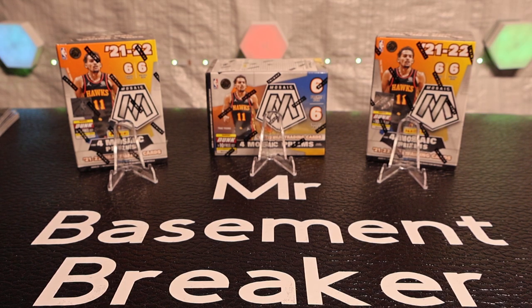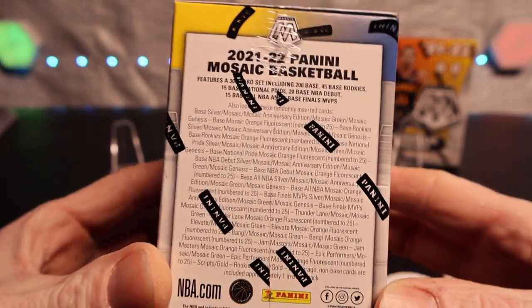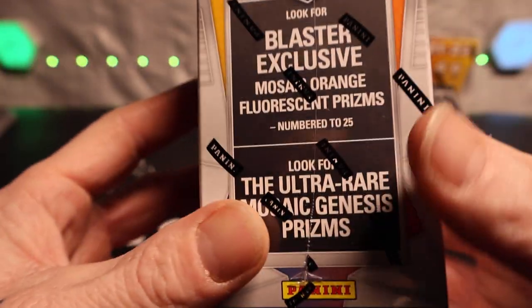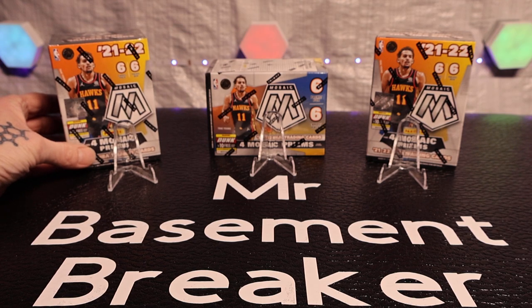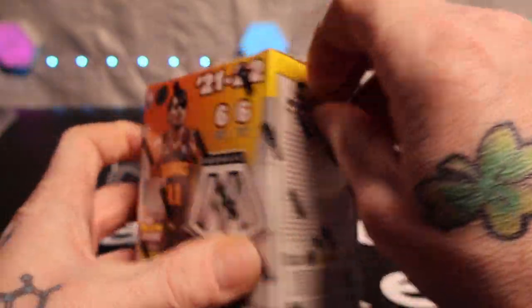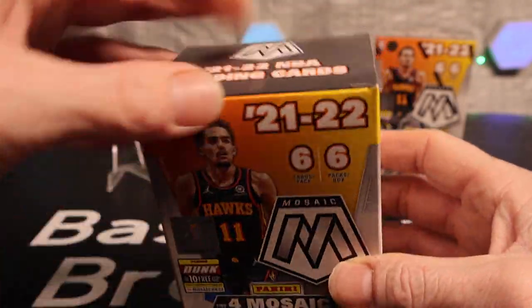Yo, what is up everybody, hope everybody's having a great day. Today we have a little fun rip — it's an older product, 2021-22 Mosaic Basketball, and I got three boxes hoping to find some awesome Genesis cards. We're looking for those obviously, there's a bunch of numbered cards in there as well and some scripts, meaning autographs. Over the Mosaic orange fluorescence numbered to 25 and the ultra rare Genesis. Say a little prayer to the card gods for me and we'll get right into it — I'd like to make these videos a little shorter.